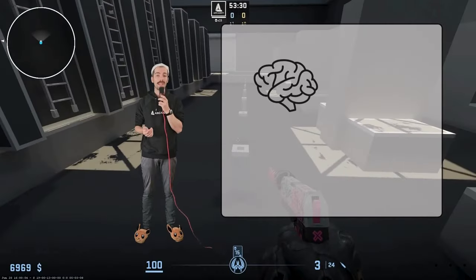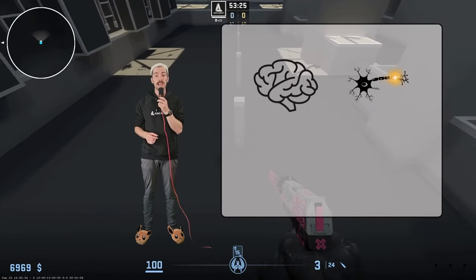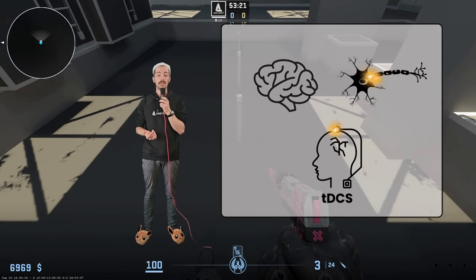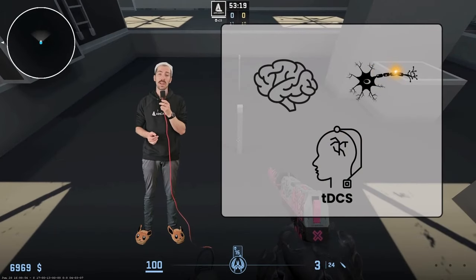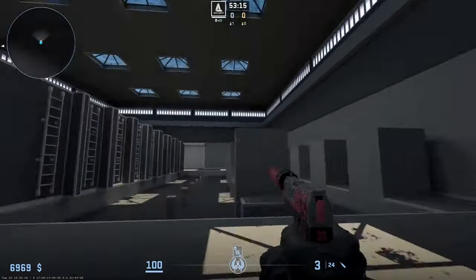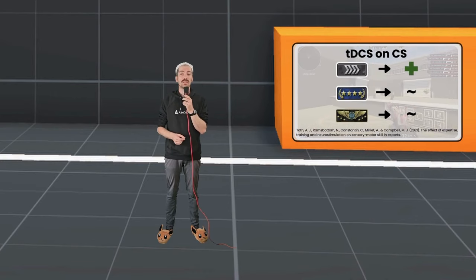The brain communicates using electrical signals through neurons that produce action potentials, and TDCS involves passing a tiny electrical current over part of the brain to make the neurons more active and increase your learning rate. A study investigating Counter-Strike players revealed that TDCS showed a significant increase in aiming skill acquisition, but only for the beginner players.